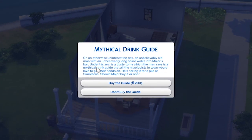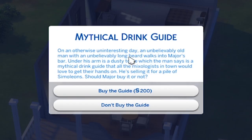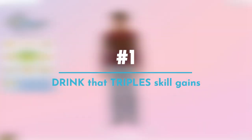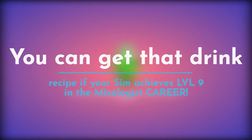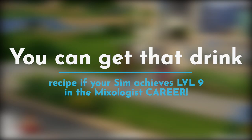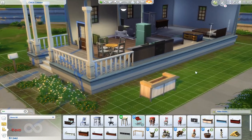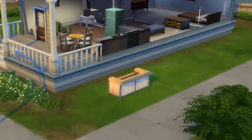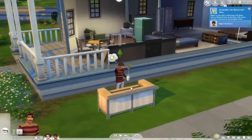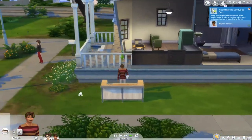The very first secret feature is that you can actually get a drink recipe that makes your sim level up skills three times faster. Yeah, you heard that right. You can essentially do that by having a level 9 mixologist career. So we're going to put a bar over here and practice making drinks, because the sim wants to pursue the culinary path.